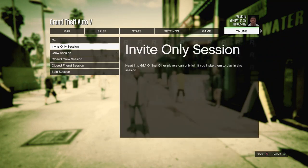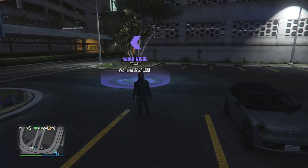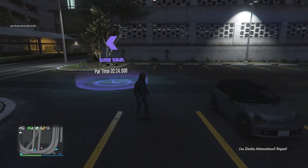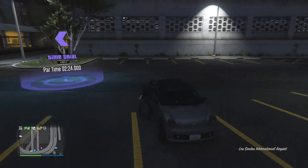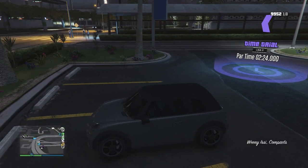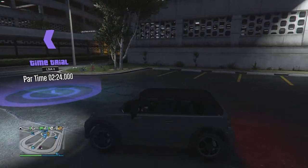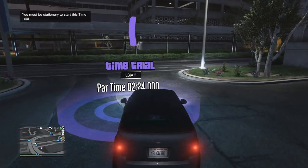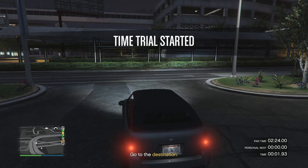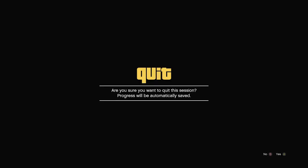When you exit to story mode, hit pause, scroll to online, go to Play GTA Online, and go to an invite only session. When you load back in, go to the time trial. Find a vehicle — it doesn't matter if it's a personal vehicle or a random car on the street — get inside and drive up to the time trial and start it.